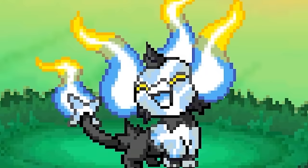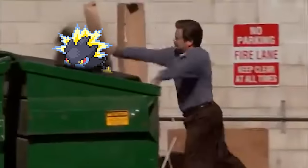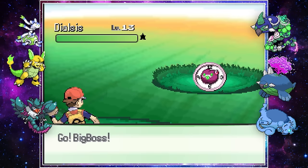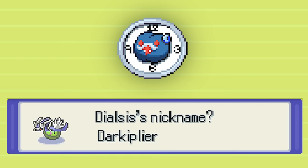We found another amazing Shinx Fusion but got some hot garbage instead. We also got this pink mustache clock on the next route and named it Darkiplier — just because it's got a pink mustache. If you know, you know.